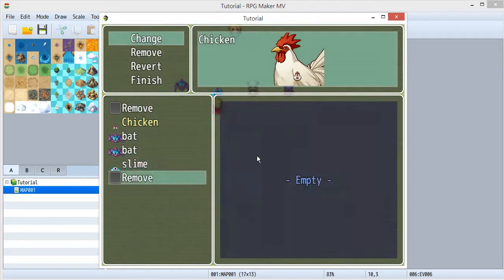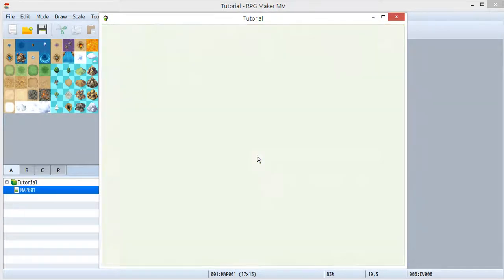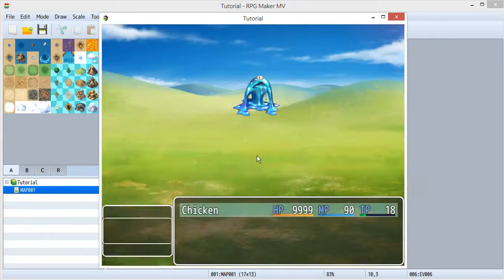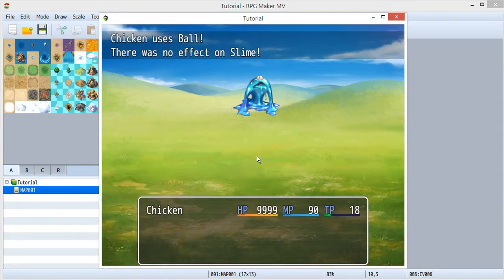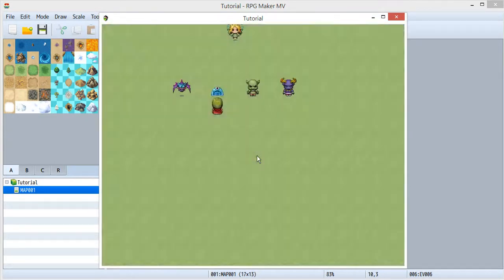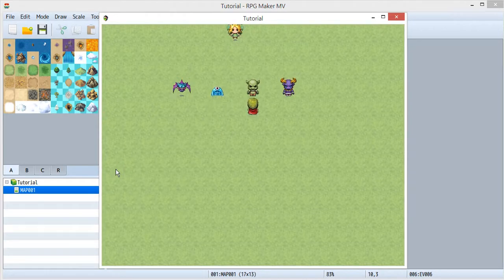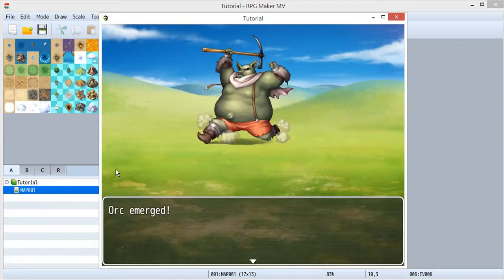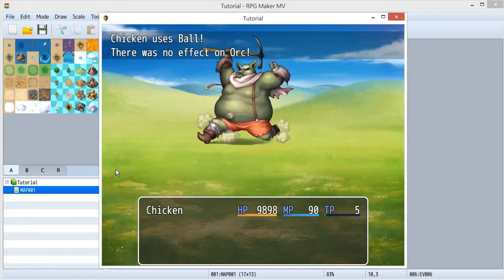I use Yanfly's Party Manager, so the formation scene looks like this. Now I've got four actors inside here, and I can catch one more slime — using the ball, not attacking. Now in the formation I've got two slimes.